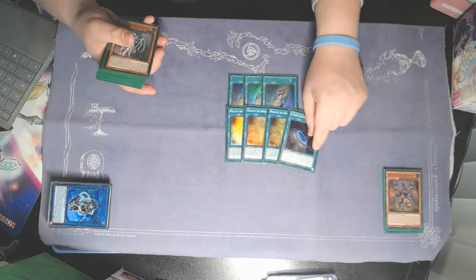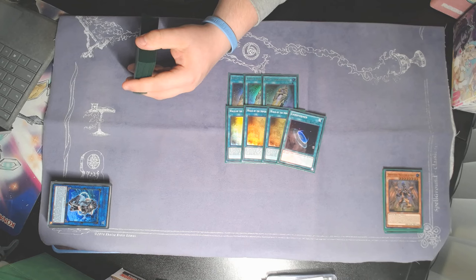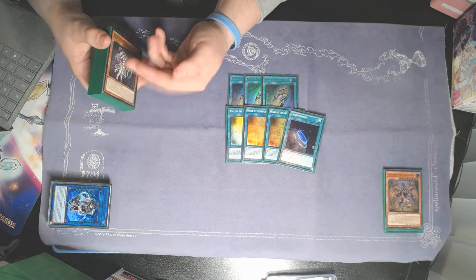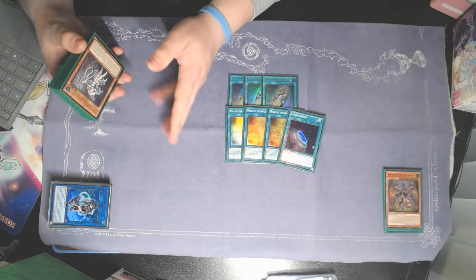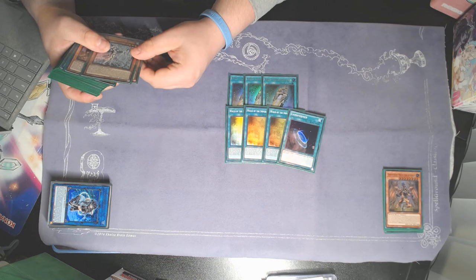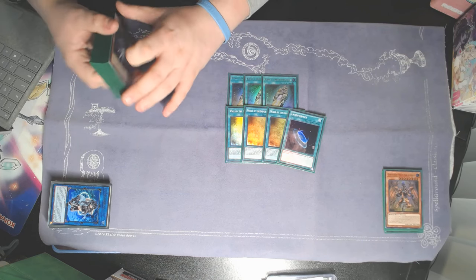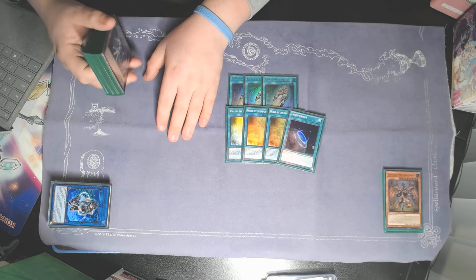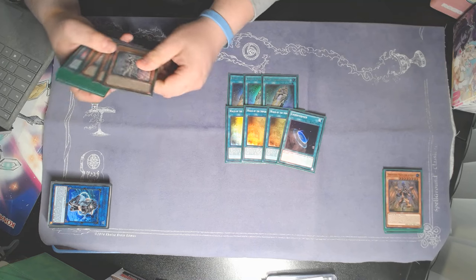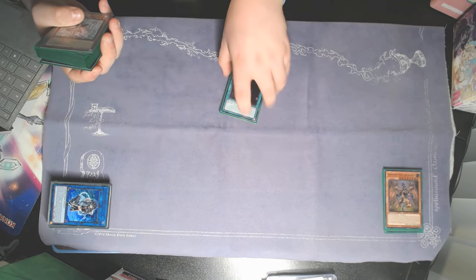For spells, obviously triple King Sark, triple Walls of the Imperial Tomb, and we're also playing Terraforming. I'm not playing the Rainbow Bridge package with the Crystal Wing or Crystal Beast Dragon — I feel like that package just doesn't provide enough advantage, especially when Walls is my only field spell in the main or side deck. I didn't feel the need to clog my deck with more bricks. This worked out fine for me; I wouldn't change anything.